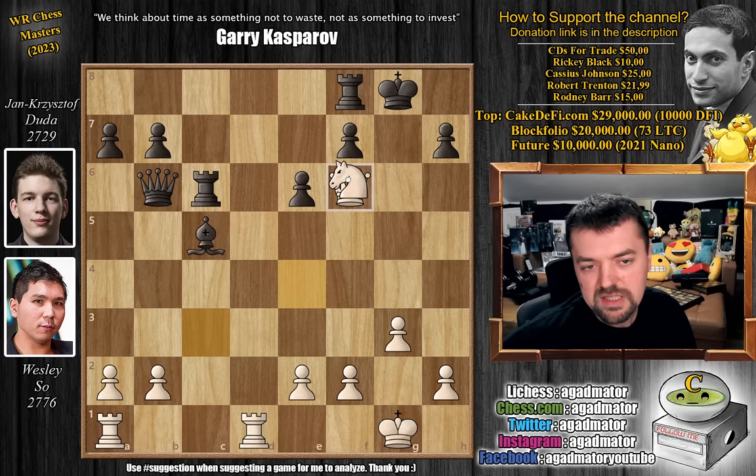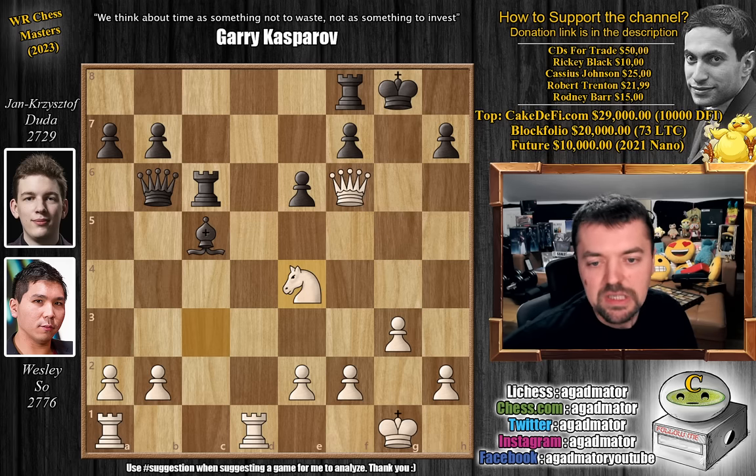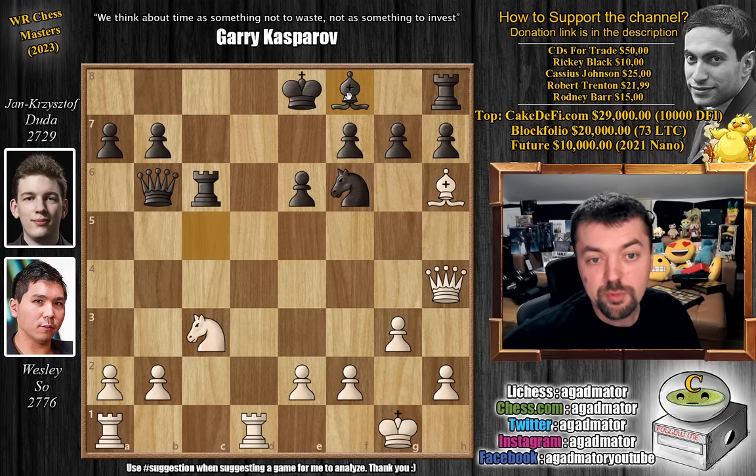So the way Duda defends this, he plays bishop back to f8 — now the g7 pawn is defended. But Wesley throws in the real idea: rook to d3. Again, this has all been played before, so truly incredible.